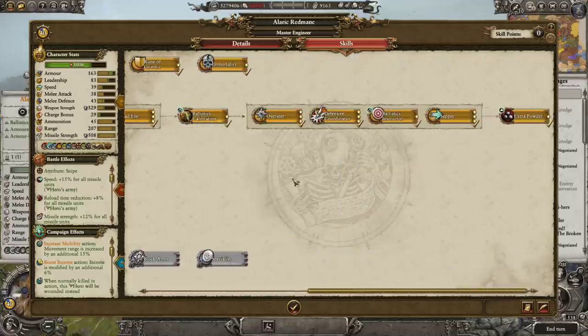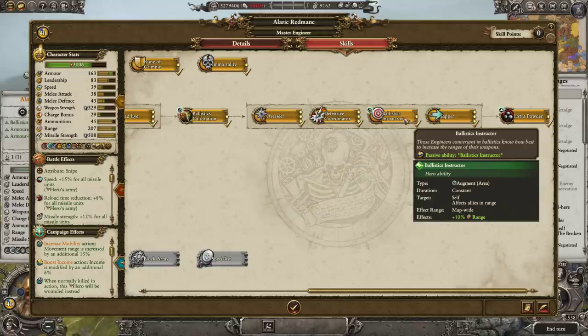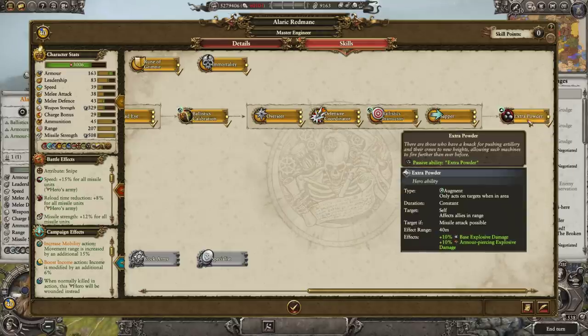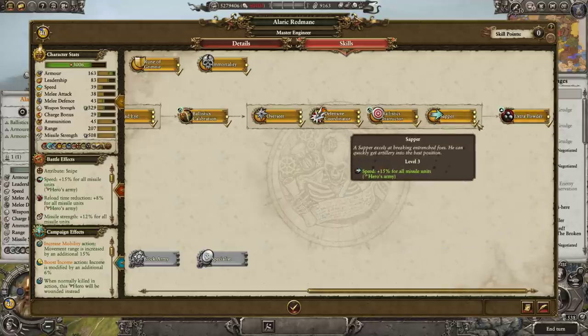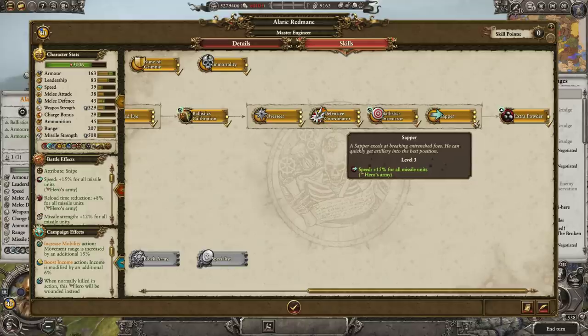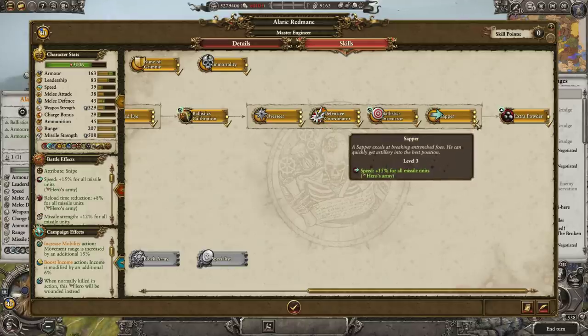Some skills here go to waste pretty much straight away. One here you only get use of once because it applies an ability that can't be applied to any unit more than once. That's only useful for artillery but can also only be used once. And then there's sapper - I was wrong, it's 15% for all missile units, not 9%. So that's how we got up to 97 - 16 times 15 is a lot.